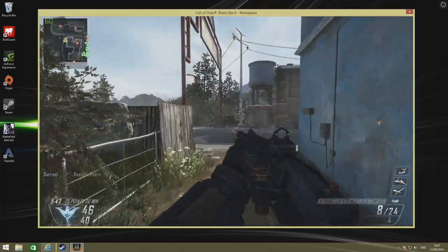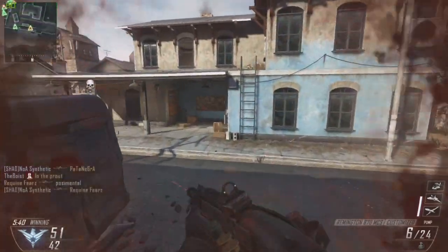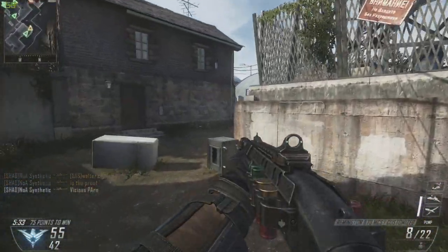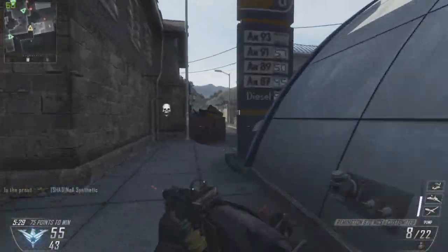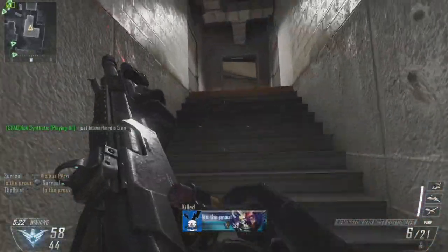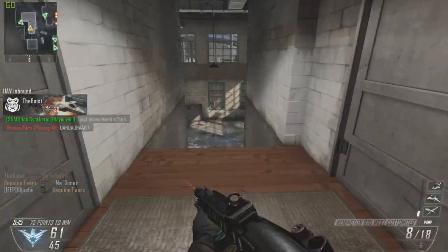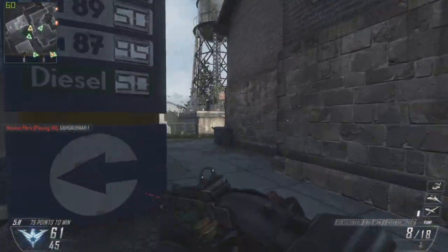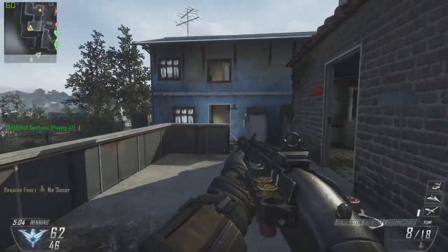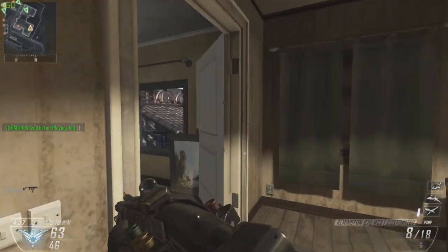I decided to try out Black Ops 2 multiplayer as well. I really like Black Ops 2 on PC for multiplayer — it plays well and looks nice. Ghosts I don't really like the look of on PC, it just looks bland. So I hopped onto Black Ops 2 and was very pleased. Played on high settings with anti-aliasing on, and it was locked to a pretty solid 60 frames — I don't think it dropped below 60 at all. You could probably bump up some of the graphics further. Call of Duty doesn't have massive explosions or complex lighting — it's simple but looks very sharp, and another strong performer on this rig.